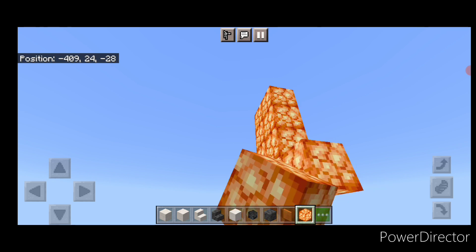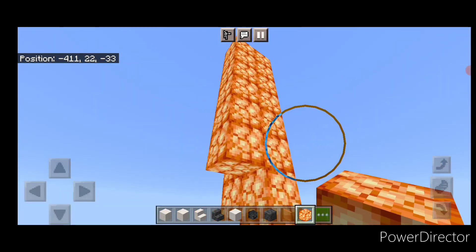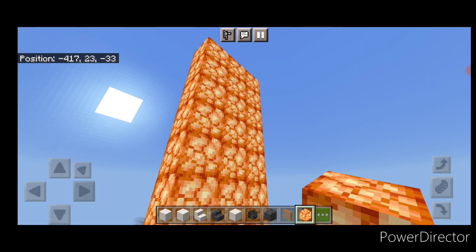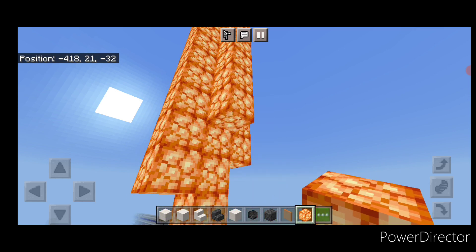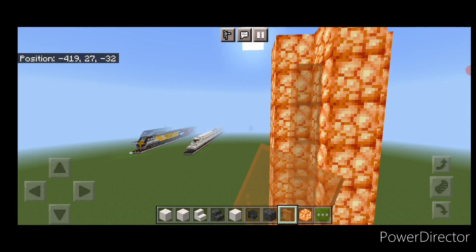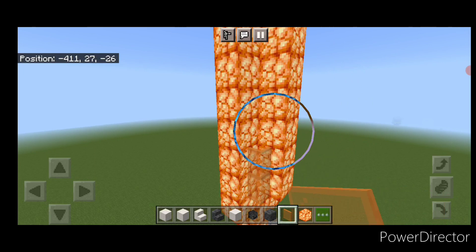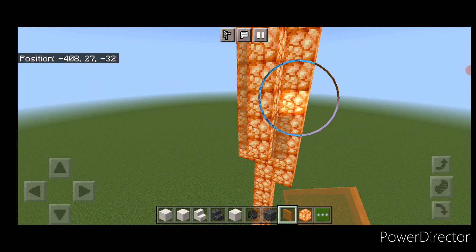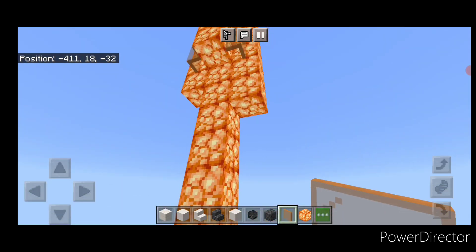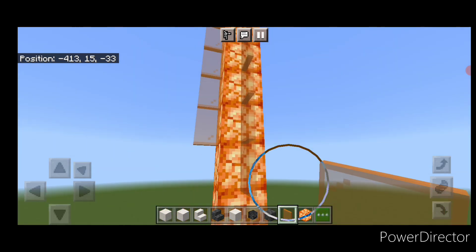Then on each of the four sides of this, starting at the top, make some shroom lights coming down. Make them different lengths on all four sides — just kind of eyeball it how you want it to look so the fire doesn't look all squared off. Then take orange stained glass panes and in these corners do columns of orange stained glass panes to round it off. Do that on all four sides. Then come underneath and on the sides of this main column, put differing lengths of stained glass panes coming down so the fire doesn't look so blocky.